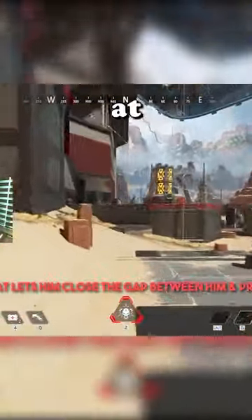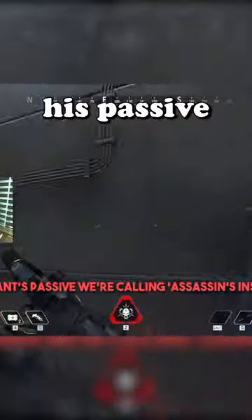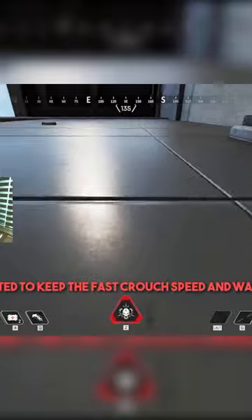Apex released the first in-game look at Revenant Reborn's new abilities, and they look extremely good. His passive is similar to before, where he gets the additional climb speed, but they've reworked it so he also gets better horizontal movement while climbing.